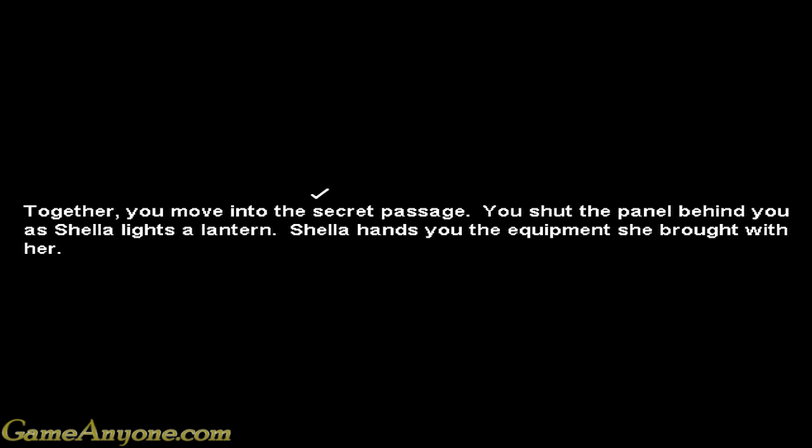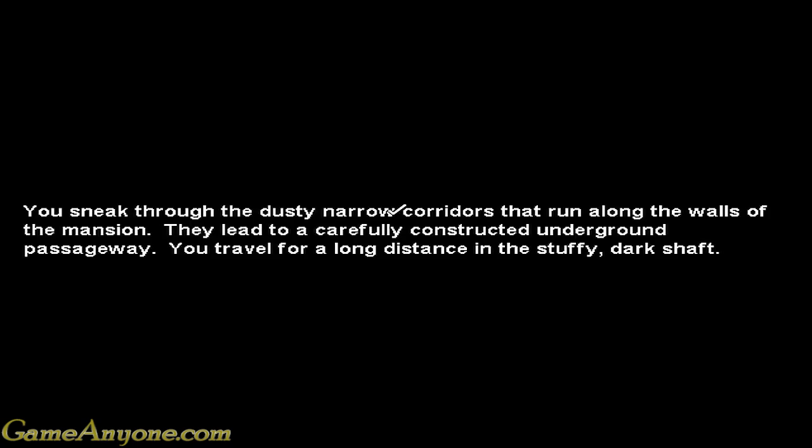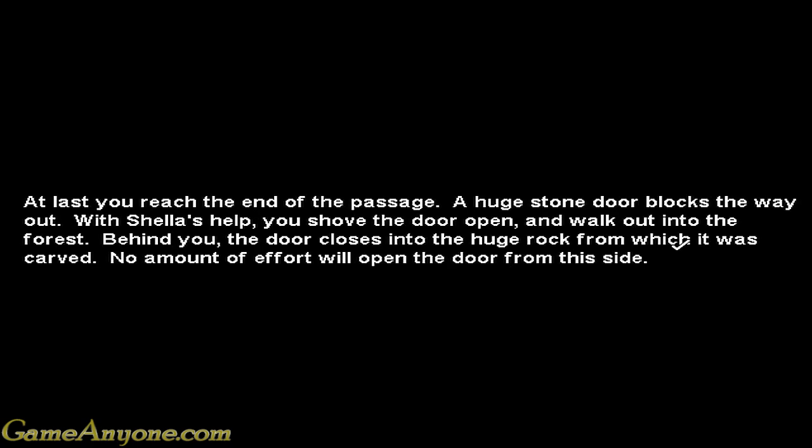Together you move into the secret passage and shut the panel behind you as Shela lights a lantern. Shela hands you the equipment she brought with her. You sneak through the dusty narrow corridors that run along the walls of the mansion, leading to a carefully constructed underground passageway. You travel for a long distance in a stuffy dark shaft.